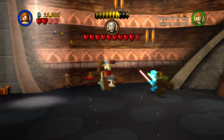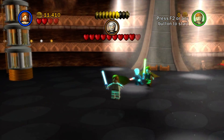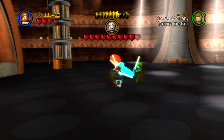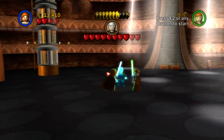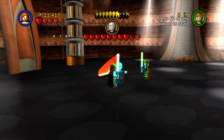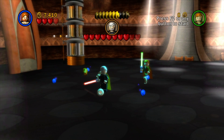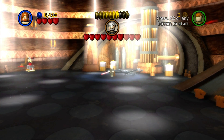I have no clue whatsoever as to how you would get up there. So let's go ahead and just take out Count Dooku. This is the introduction of the actual parry and thrust lightsaber actions, where you have to tap X a little bit more.